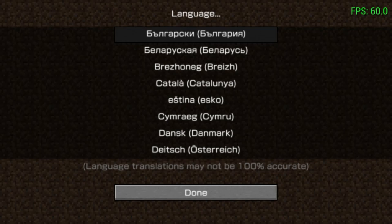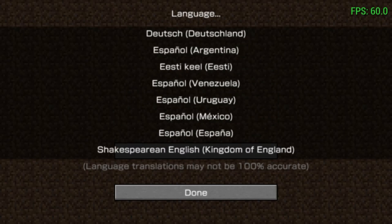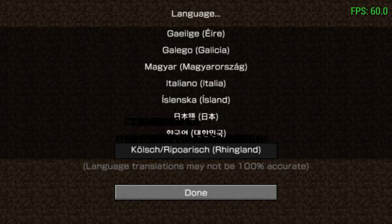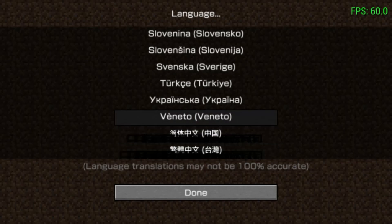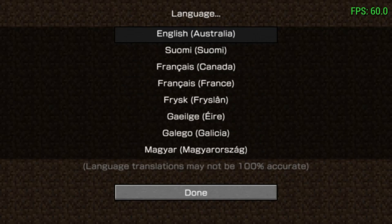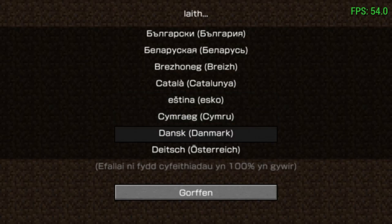We have a bunch of languages currently supported in the game, and you can go ahead and select whichever one you want using the up and down arrows to scroll through them. You can keep going through all the languages until you hit the end, which I believe is Chinese or Taiwanese. You use cross to select a language and you'll notice the changes almost immediately as everything reloads.